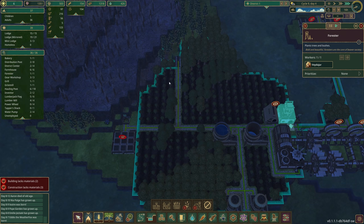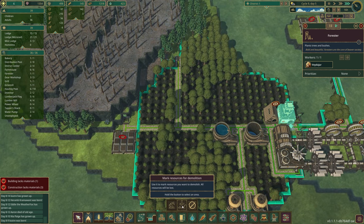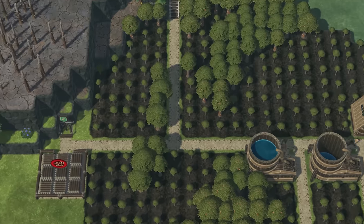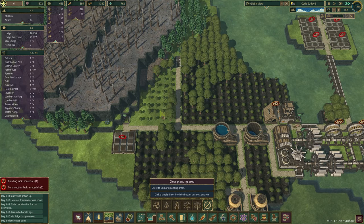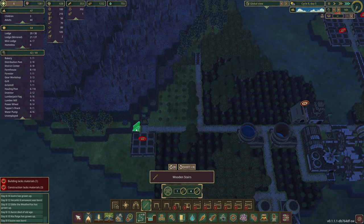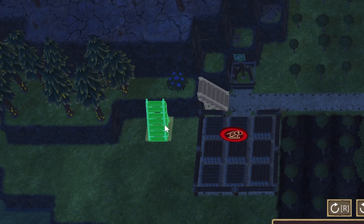I've been using 'mark resources for demolition' which I was unaware actually just deletes everything in that area — you don't get any of the resources. So if I chop down a tree it's gone. I want to try clearing the planting area instead and hopefully when things are demolished we'll actually get to keep the resources. We are out of storage space so I'm going to try something a bit cheesy for the time being.